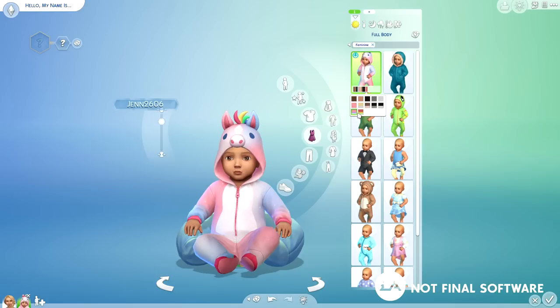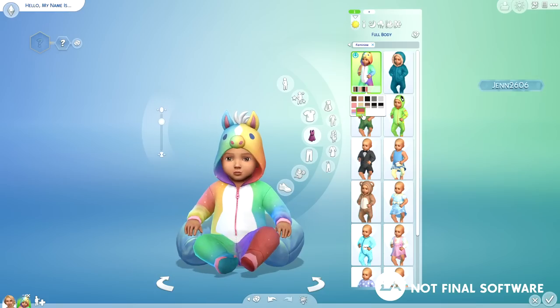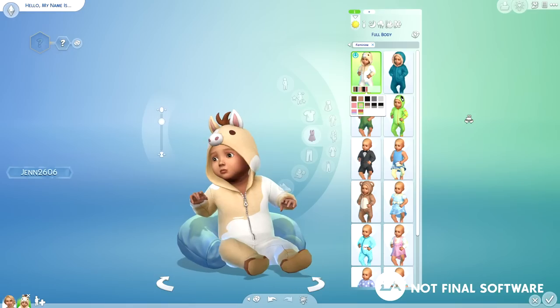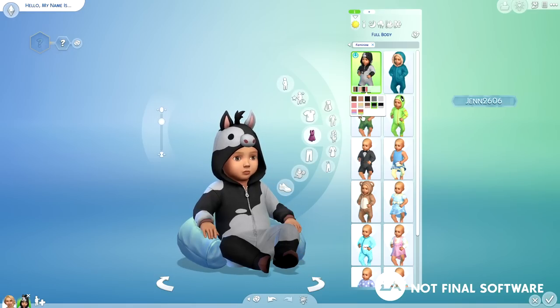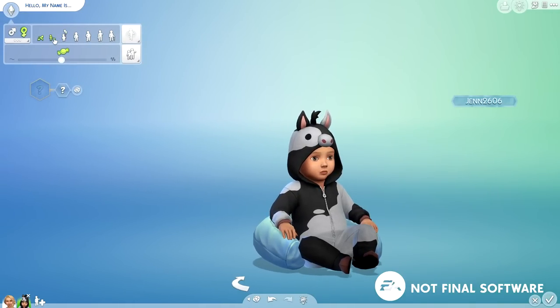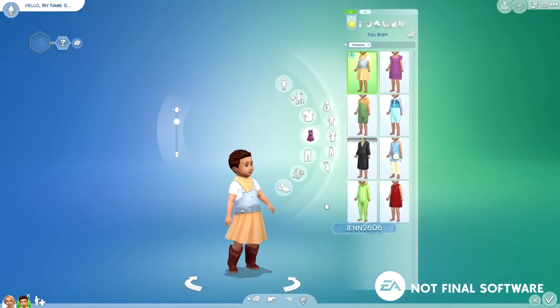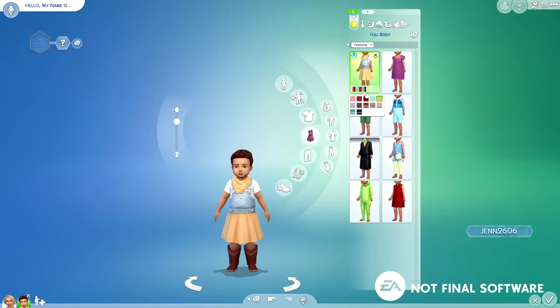I wanted to show you this cute little onesie for infants — it's the only asset in Horse Ranch for infants, which is a bit of a bummer, but this onesie definitely takes the cake. It's so freaking cute. I love all the different swatches. In case you were wondering, there is a little something for everybody in the expansion, so no matter what age group you're playing, there will be at least one asset pertaining to Horse Ranch.